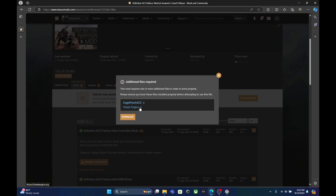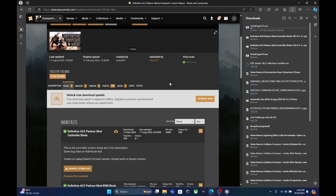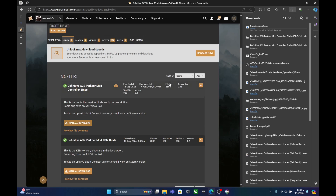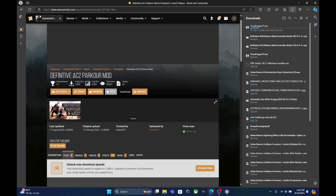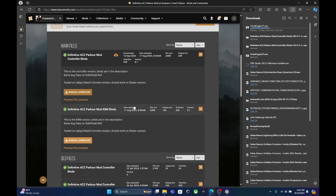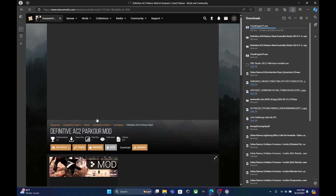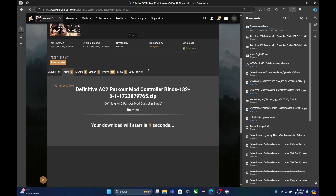Eagle Patch AC2 is not necessary for the Definitive Parkour mode — it makes the game do a few tricks, but the Definitive Parkour mode can work properly without it. Here's the Cheat Engine downloading. Next, I'm going to download all the files you need for the Definitive Parkour mode. Go to the Definitive AC2 Parkour mode on Nexus and download the controller binds — I'm using an Xbox 360 controller. If you're using keyboard and mouse, you'll need to download that version instead.